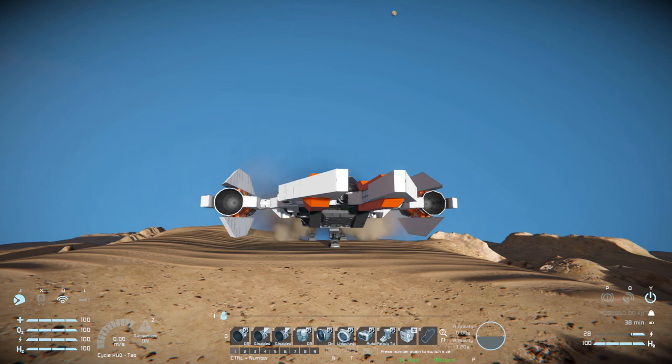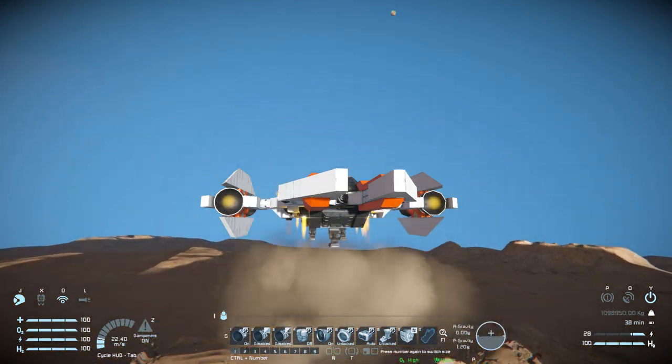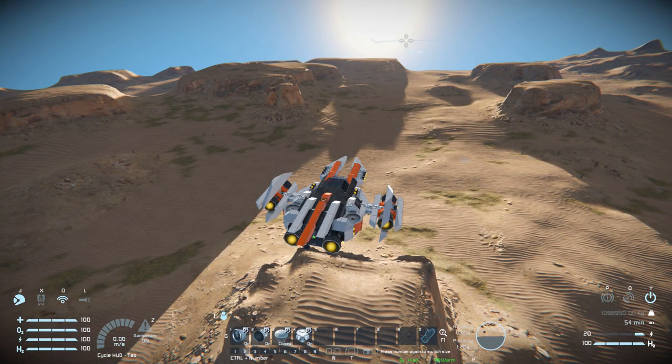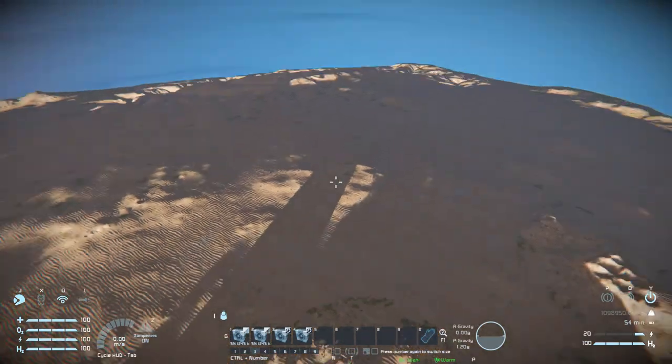On tab number two we've got our hydrogen thrusters on and off, specifically for the ones underneath the ship. Taking off and putting the camera underneath, pressing number one turns off our atmospheric thrusters at the bottom. Pressing number two is for our hydrogen thrusters at the bottom. Number three is the manual toggle for our parachutes to open and close them. Number four is for our gravity generator on and off.